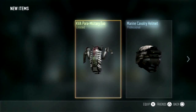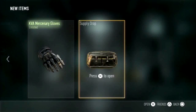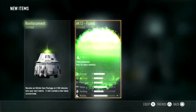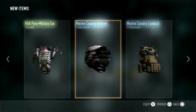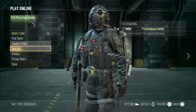How is that only enlisted? Holy cow. The marine cavalry helmet — interesting, I got two matching pieces here. Let's go for this last one real quick — and two enlisted things. I've had the worst luck with these supply drops, but this XO looks sick.